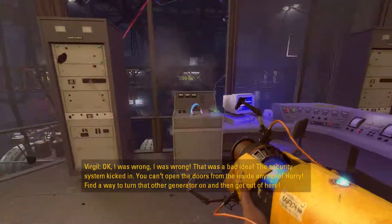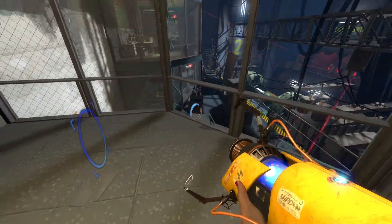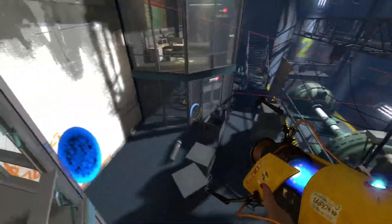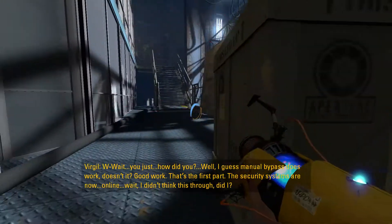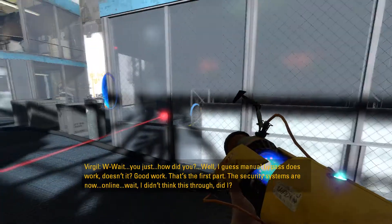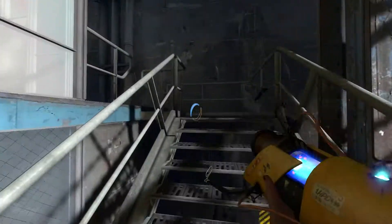So we still need to get rid of these. We've got rid of that. I'm trying to see if there's any other glass that blows up. There we go, so we've got rid of this one now. So now that means — oh God — I need to jump and go down there. My D key is kind of slightly sticky so it's making it quite hard. There we go — manual bypass does work, doesn't it? Security systems are now online. I don't think you did think this through, Virgil.